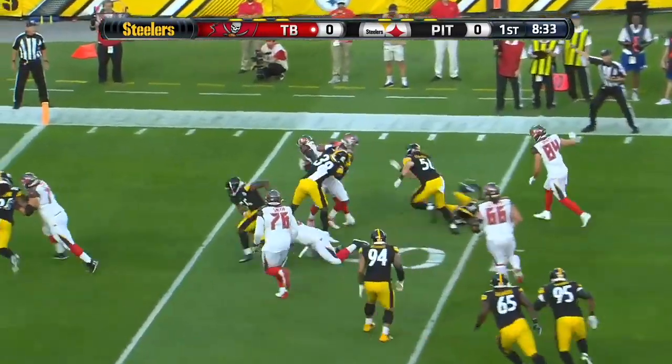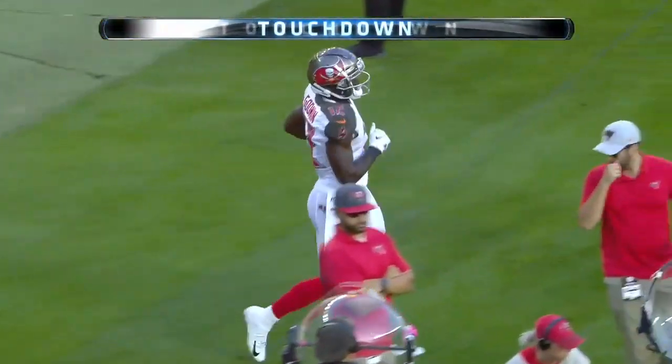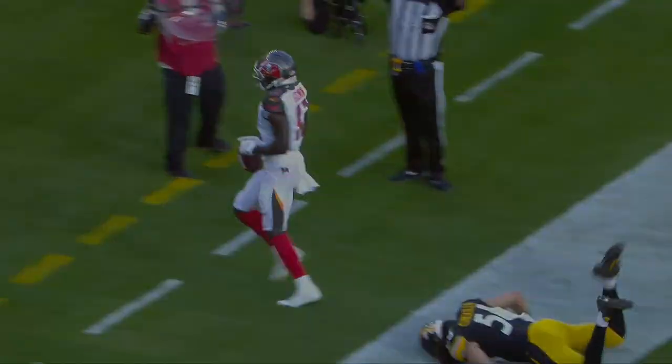Quick hitter to him. Gets away from the would-be tackler, who is Justin Lane, and he gets into the end zone. It's a nine yard scoring pass. Lane is in position right here, just has to come up and make the tackle, puts his head down, misses it. Easy touchdown for Tampa Bay, and that's the drive that they're looking for.